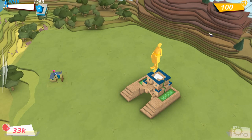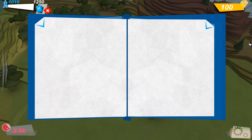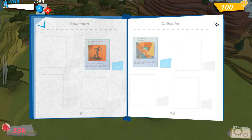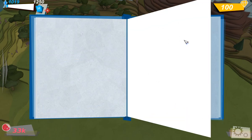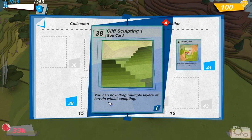Hello again, just me this time. I'm going to show you some cliff sculpting — it's a card I recently unlocked. There it is, the cliff sculpting God card. It basically allows you to transform and sculpt the environment more than one layer at a time. You can now drag multiple layers of terrain.